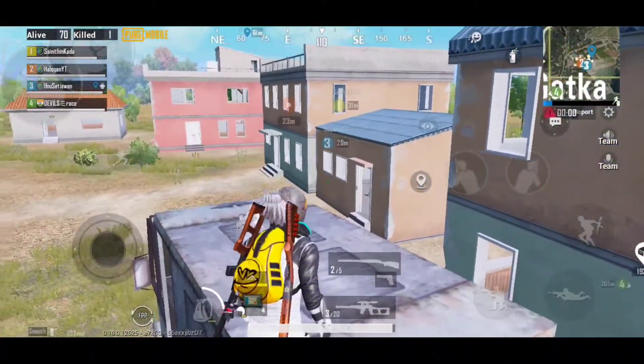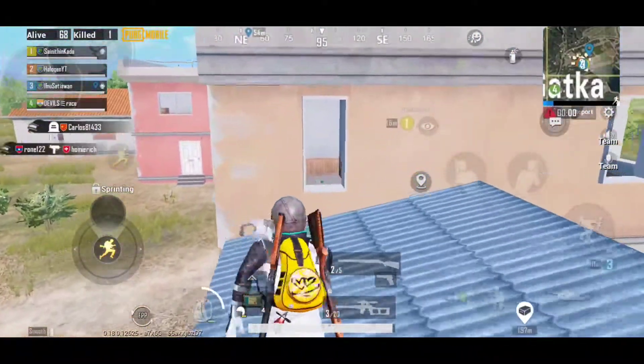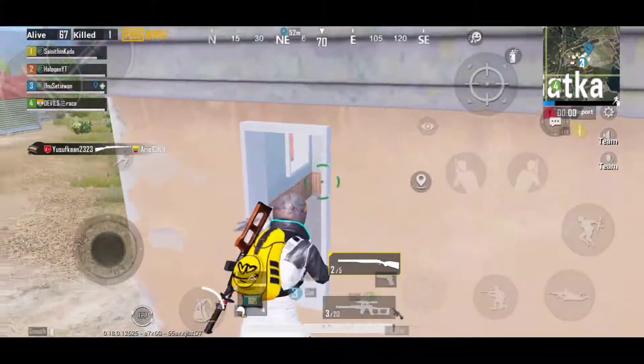If you want to rush this house, ledge grab this small house and you can go from any of the two windows, surprise them, and kill them easily. Thanks for watching.